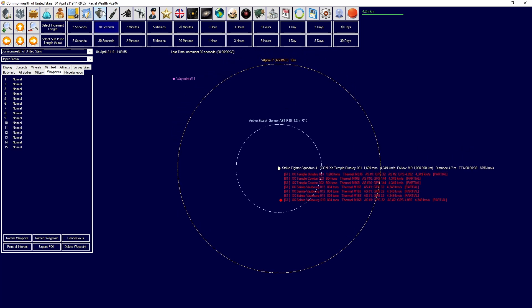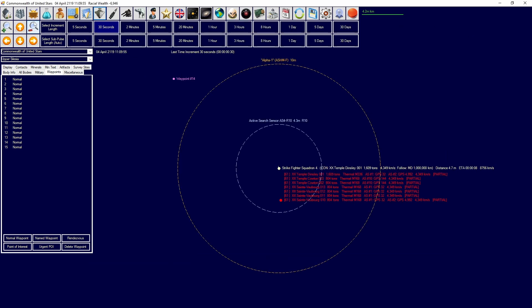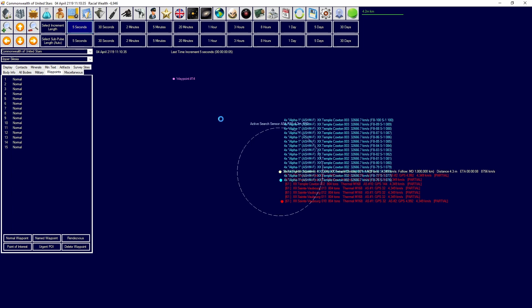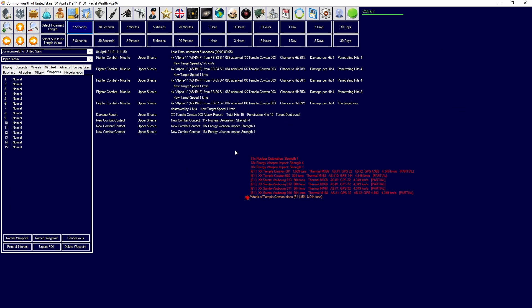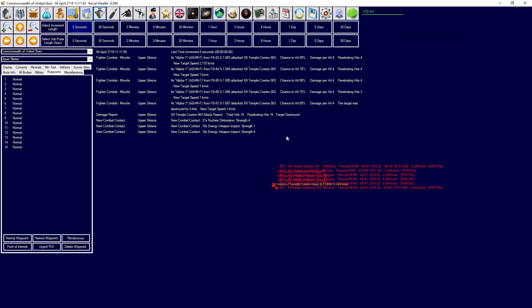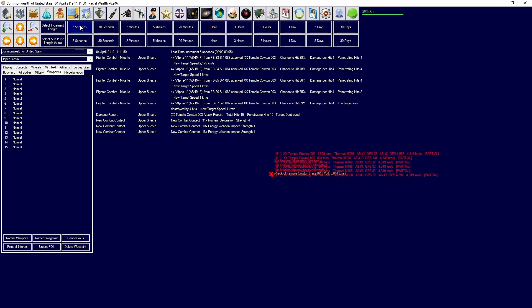We've got a good lock on them right there. We're going to open fire - fleet, fire controls open fire. Missiles are away! One of them was destroyed. The other one did not get destroyed unfortunately, but we scored a successful hit. We're going to keep track of them until we can get these destroyers moved out and over.